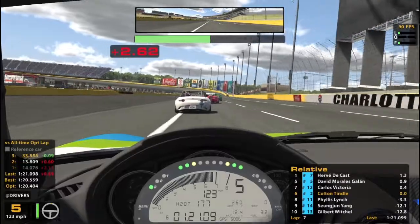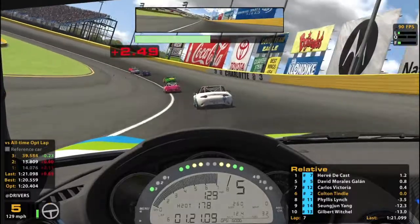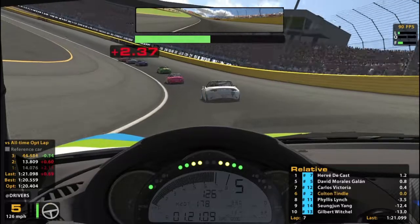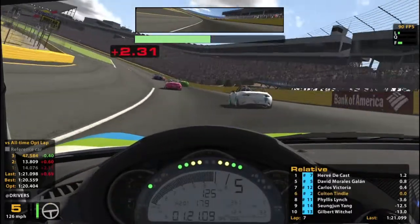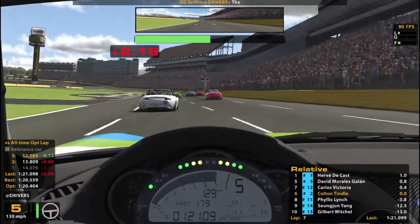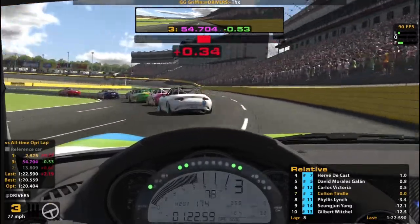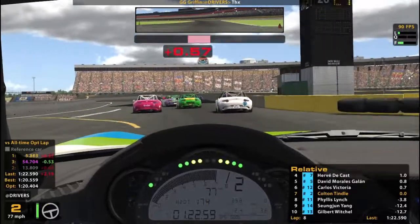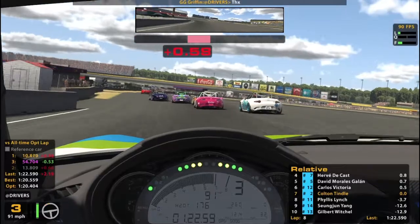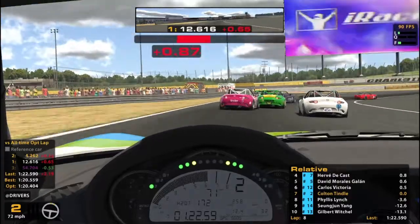We've got three seconds back to Phyllis back there. I'm gonna let these guys kill each other, dodge their wreck, and then re-evaluate. Because there's no way they make it another 15 minutes without killing each other the way they're driving. There is about a 0.43 chance. And if they do it, then I'll just be impressed that the odds were in their favor.